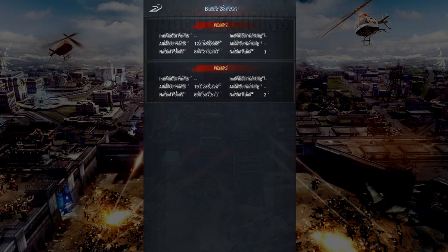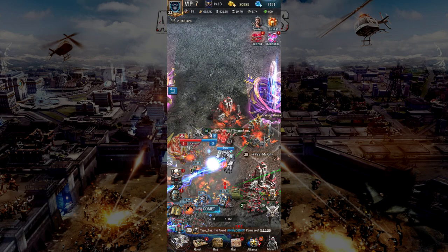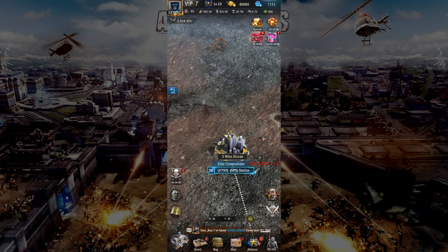The highest points achieved in one of these phases will ultimately determine your final individual ranking. The main currency needed to rank high in the Chaosland is gold and healing speedups. The more you're willing to spend on gold and healing speedups, the likelihood of you ranking higher will be a lot better. Therefore, participating in two phases at maximum requires a lot, and if you are a low to mid spender, it is better to focus all your energy and effort onto one phase only.